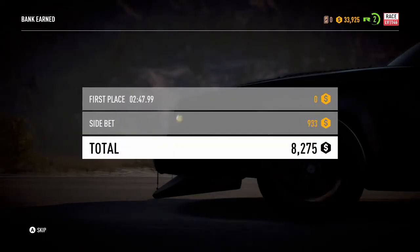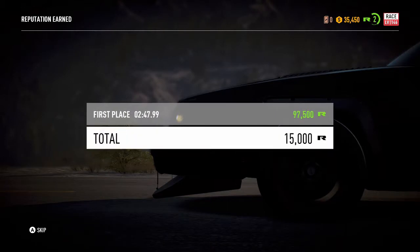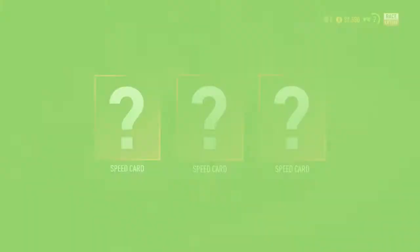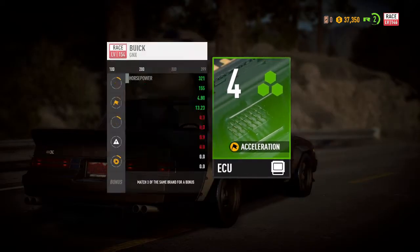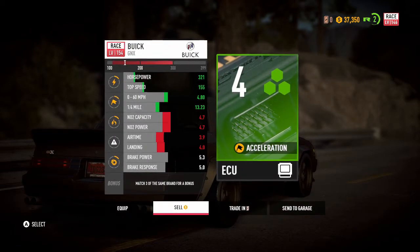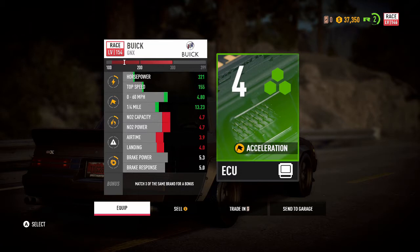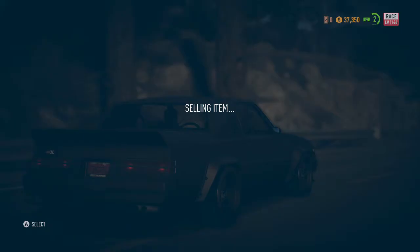We now have 9,800 from that race as well — up to a bank of 35,000. Let's go and draw a speed card here. ECU chip — nice. NOS capacity does go down with that, though zero to 60 and horsepower do go up. I think we're going to sell it — do not like what I'm seeing from that thing.